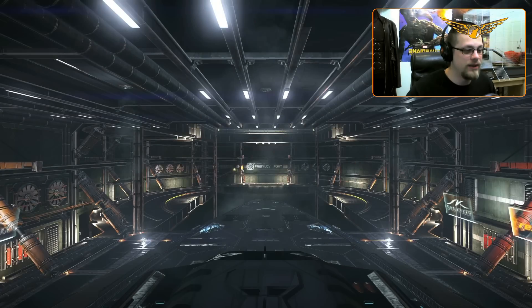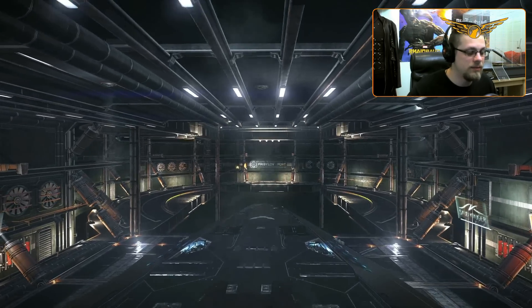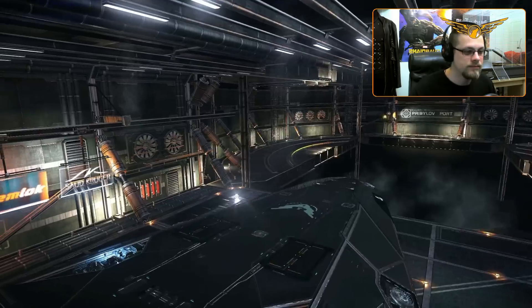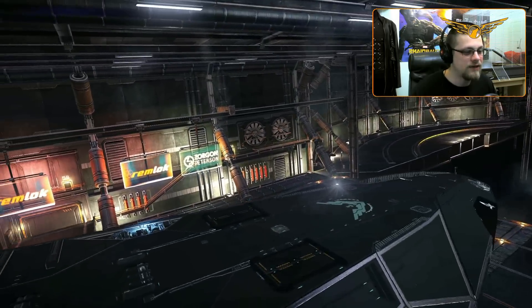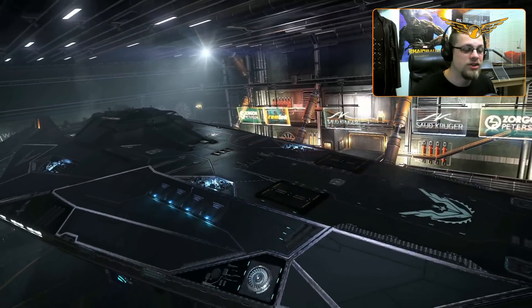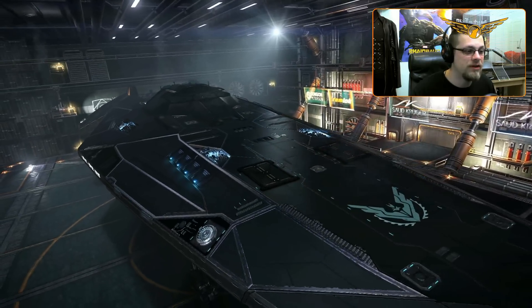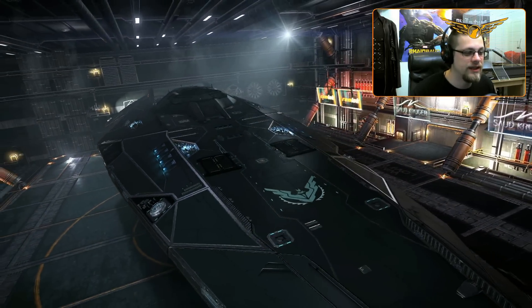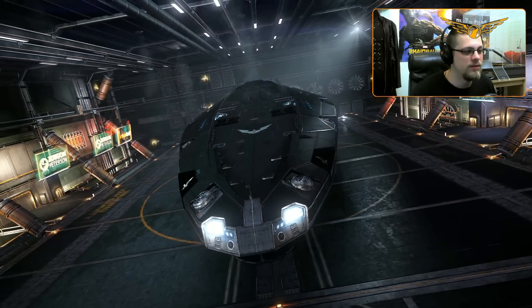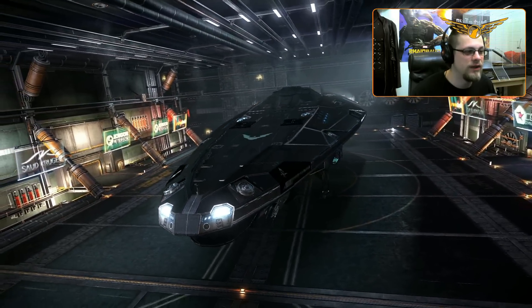Those observant among you will have already noticed that I am sitting in my new ship. So let's have a look — I won't make you wait any longer. This is my brand new trade Anaconda, and I have christened her Wolf's Den. Originally I was going to name this ship 'The Fortress,' but I thought Wolf's Den sounded a lot more fitting.